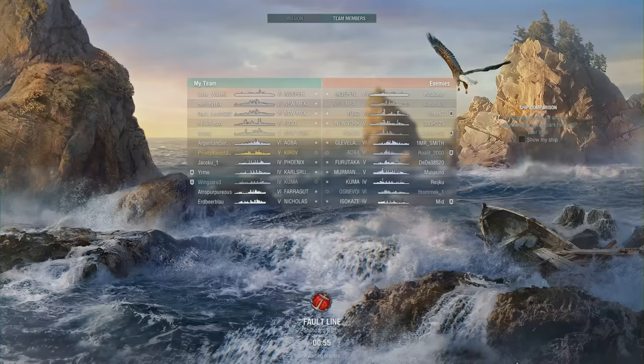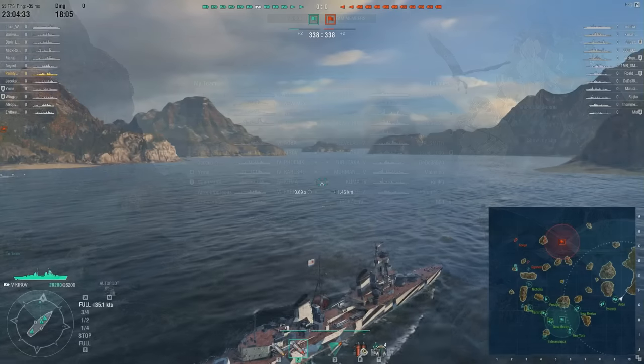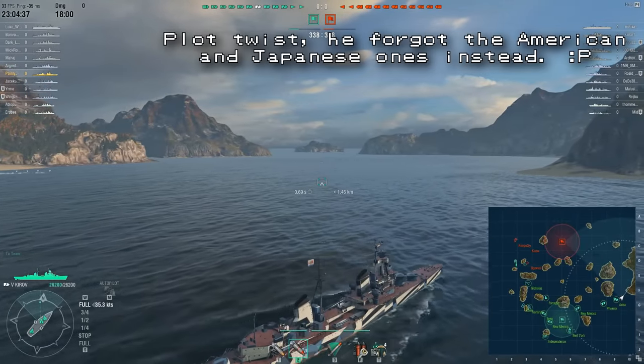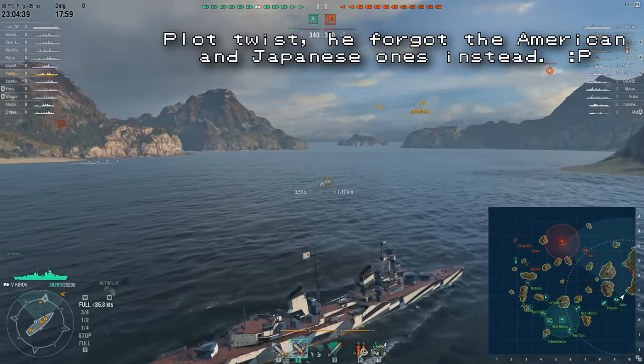Greetings sailors, welcome to the next part of my look at the brand new Soviet cruisers — they've actually come out already. This time I am looking at tiers 5, 6 and 7: the Kirov, the Budioni and the Skors. I've also remembered to include the German cruisers in my stat gathering this time, which for some reason with the low tiers just completely went out of my head.